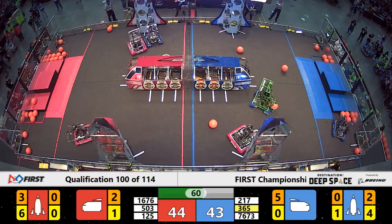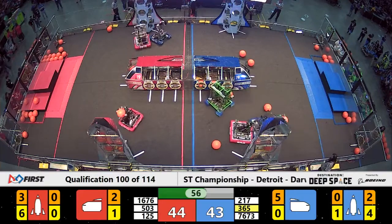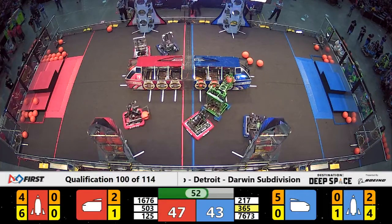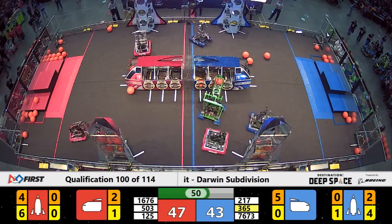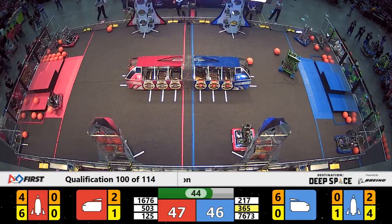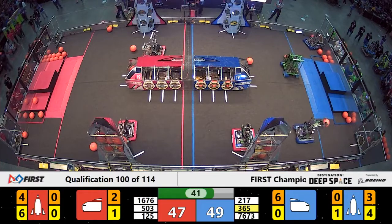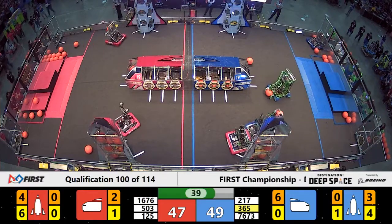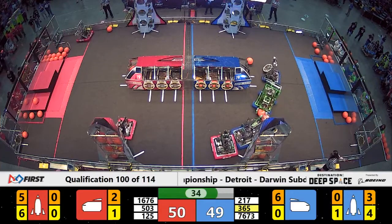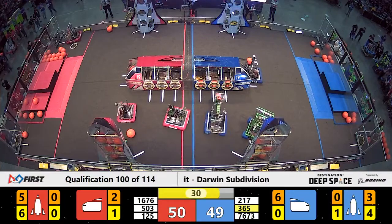Back to the action on the blue alliance side — riding alongside first team 365, the Miracle Workers, carrying a yellow card into this match, looking for a place to deliver cargo. They found one and now they move off. Their alliance partner in the loading zone is chasing down a cargo pod. Blue alliance with the lead — but here comes the red alliance! They're in front now by one, 50 to 49, with 30 seconds remaining.